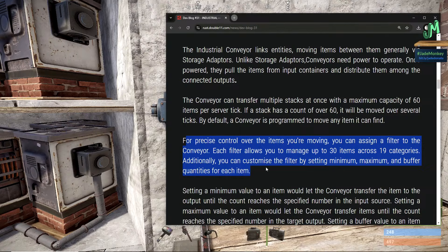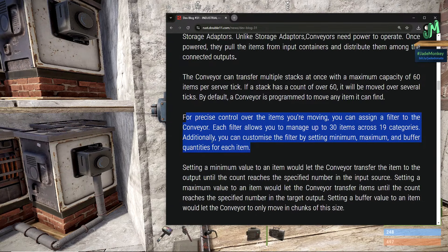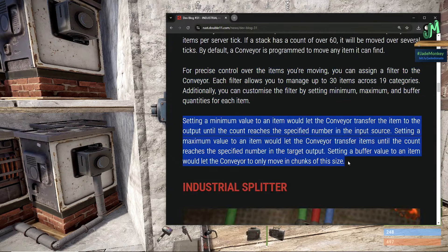For precise control over items you're moving, you can assign a filter to the conveyor. Each filter allows you to manage up to 30 items across 19 categories. You can also customize the filter by minimum, maximum, and buffer quantities for each item. Setting a minimum value lets the conveyor transfer the item to the output until the count reaches the specified number in the input source. Setting a maximum value lets the conveyor transfer items until the count reaches the specified number in the target output. Setting a buffer value lets the conveyor move only in chunks of that size.